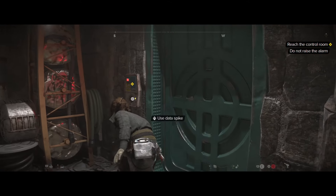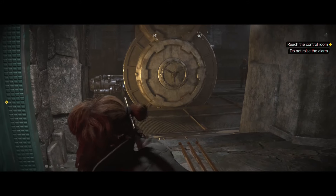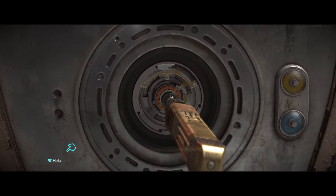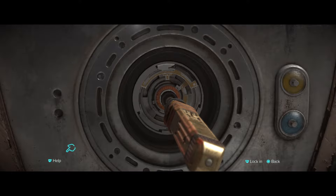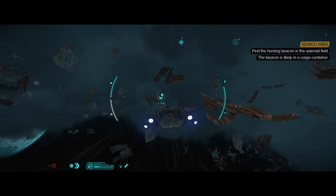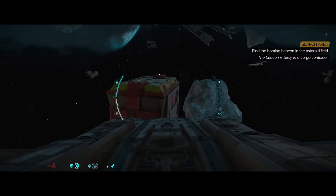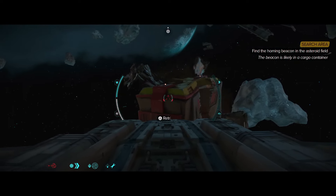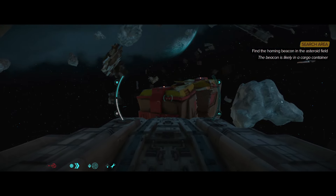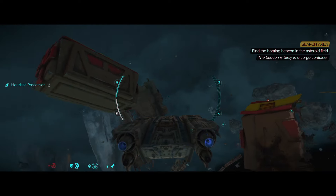I loved every second of Star Wars Outlaws, but while I had a blast playing it, there are a few issues that brought down that enjoyment at times. Fast travel points are few and far between, so travelling across the deserts of Tatooine or the jungles of Akiva got frustrating, especially when you clip a hidden rock or tree trunk that sends you flying off your speeder. Enemies are also far too quick to spot you, which can lead to stealth being over before it begins. There's also a lot of back and forth in certain missions which see you travelling great distances only to travel back, then travel further again, which gets repetitive the more you have to do it.